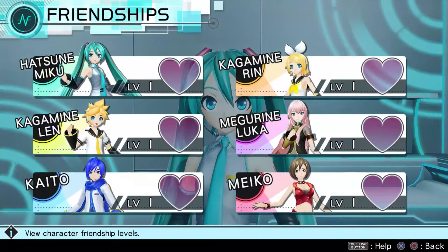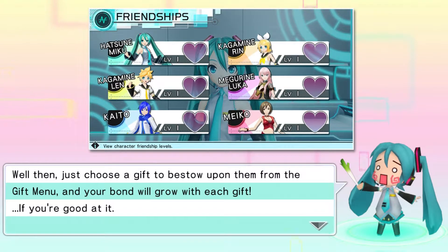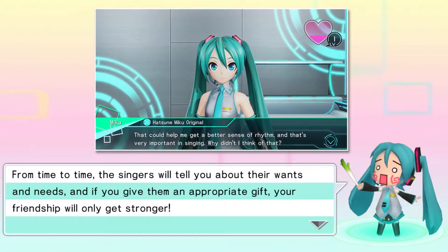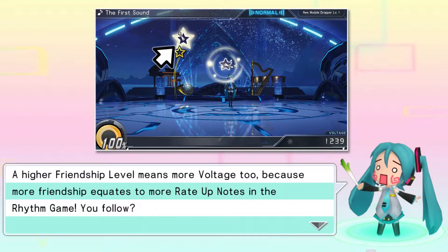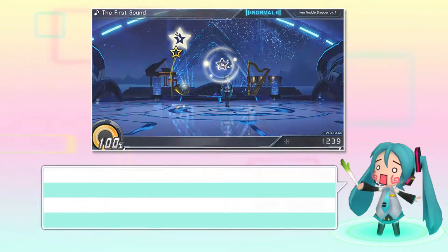Let's check out friendships here. This is a list of your friendship. Right now, all of these are at level 1. The more you interact with them, the more their friendship will increase. Each singer has a friendship gauge that tells you how close you've become. Higher friendship level means more voltage too, because more friendship equates to more rate-up notes in the rhythm game. You'll also find it easier to complete requests as you grow closer, because that's what friends are for.